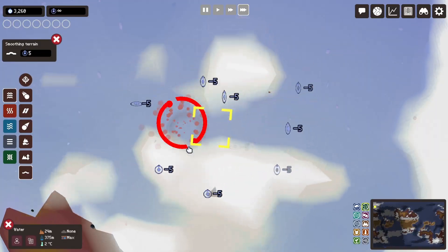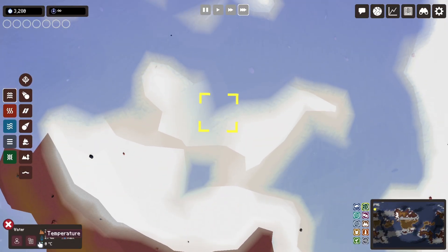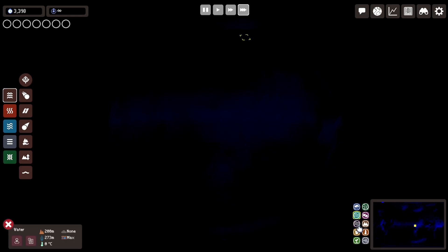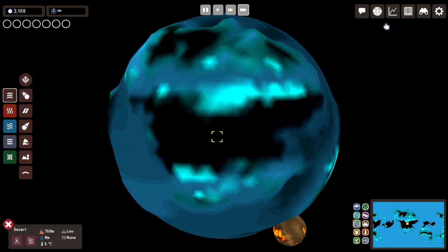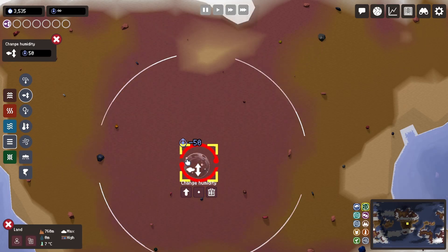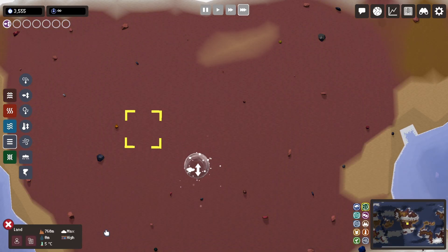In fact, it can reach zero degrees and actually become water. There are a couple of other useful maps, including the air humidity and the moisture. Looking at this dry patch area, I can add the change humidity artifact, and you can see that it is now no longer a desert.